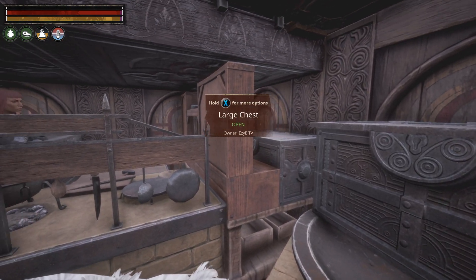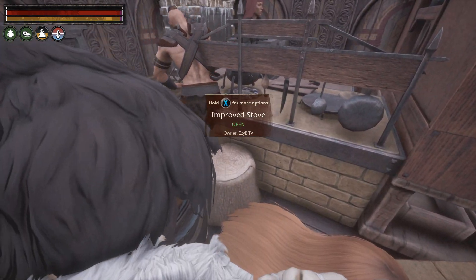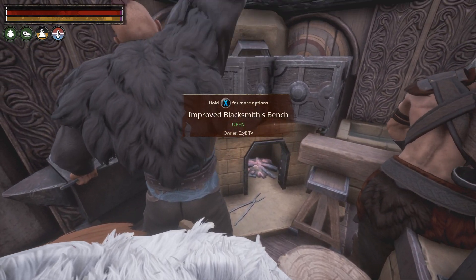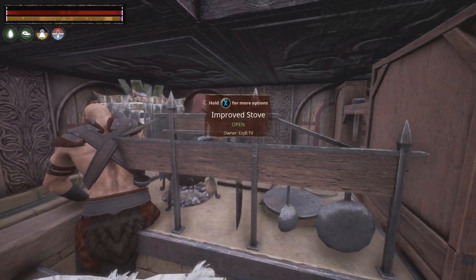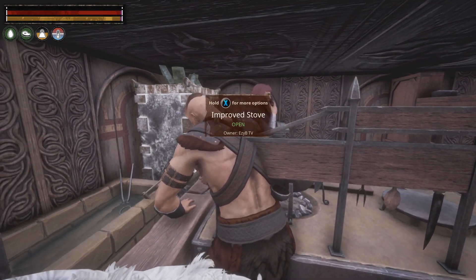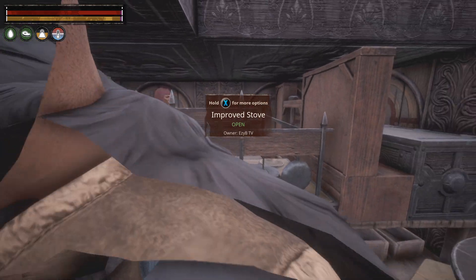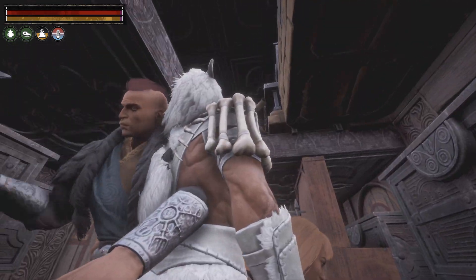We've got the armor bench — there's no difference, one is upstairs and one is downstairs on the armor bench. The carpenter — somehow we've managed to get that so bloody close to the blacksmith. Absolutely phenomenal, I'm in love with this design. And we've got a little design in here. You can't really see a box on the carpenter bench, but you actually can — I would stretch it out a little bit more because you can get access to them.